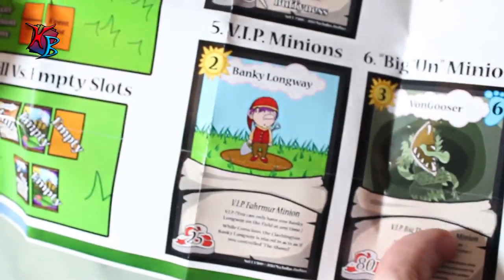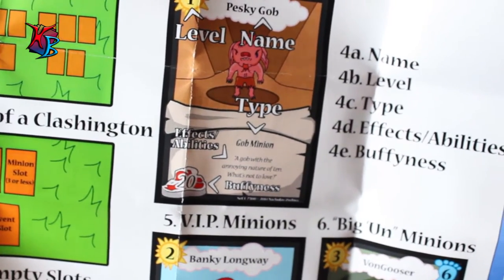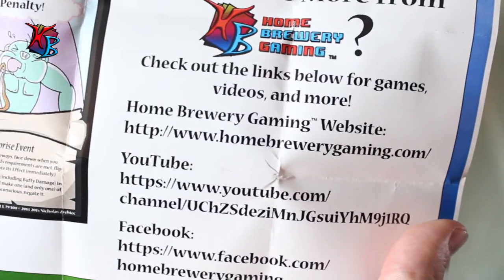It also gives examples of certain types of minions and the general minion layout with different types of effects: the name, level, type, effects/abilities, and buffiness. The second side has more visual aids — events, circumstances — and also a little tidbit about Home Brewery Gaming.